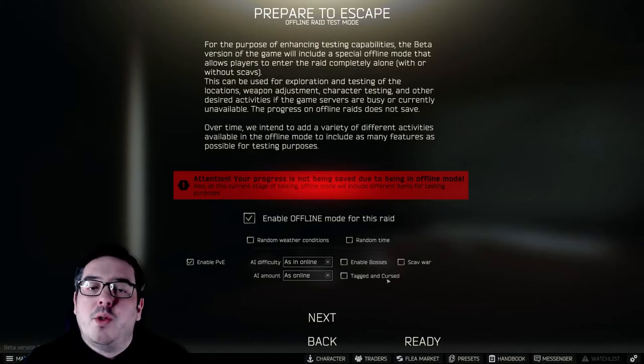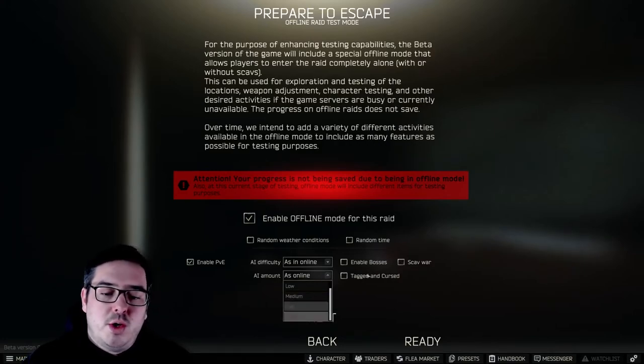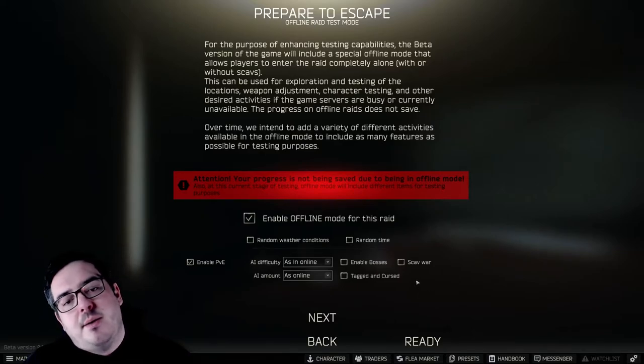And then scav war - this will just make the scavs fight each other. If they see each other, they'll shoot at each other. So if you put it onto horde and scav war and bosses, it would be mental. I'll show you a little clip of what that's like in a minute.